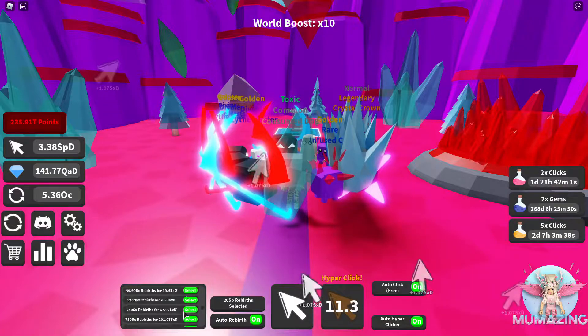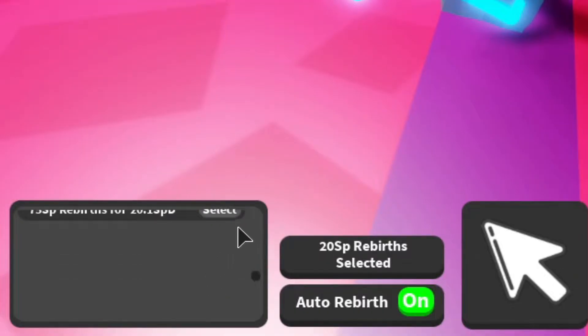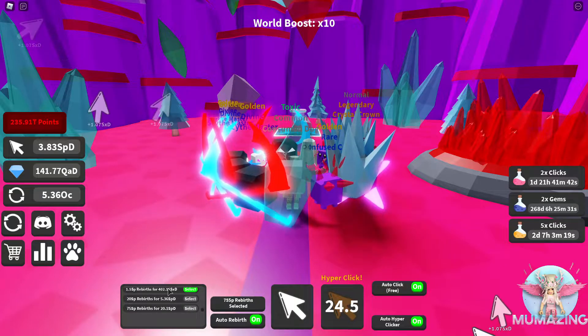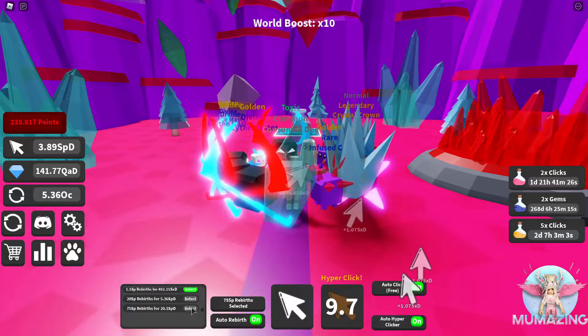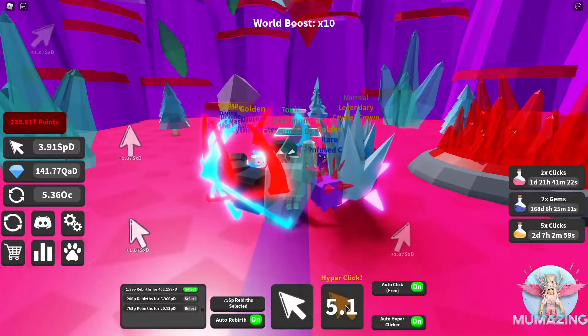I just want to see where my rebirth level is right now — I'm thinking I need to raise it. I'm going to select the final one. So I'm on 3 SPD. If I get to 5, I'll get 20 SP, which I think I can do. I really think I can do it just with the hyperclick — it'll take a few hyperclicks, but I'm pretty sure I can do it.